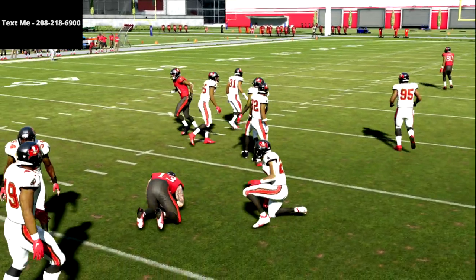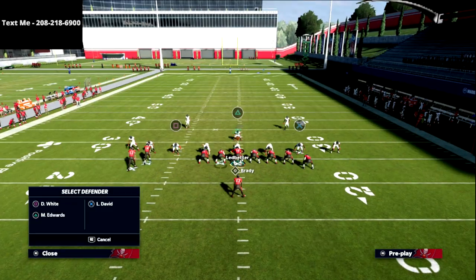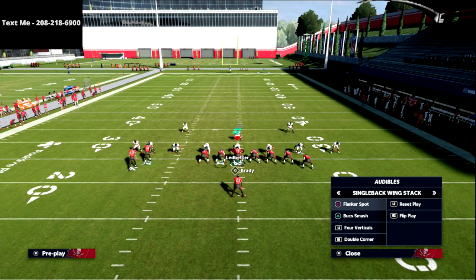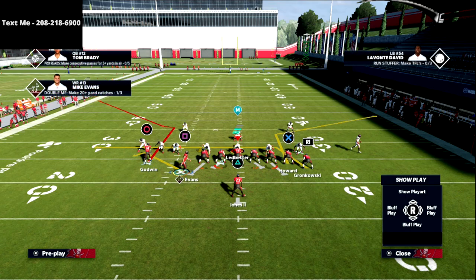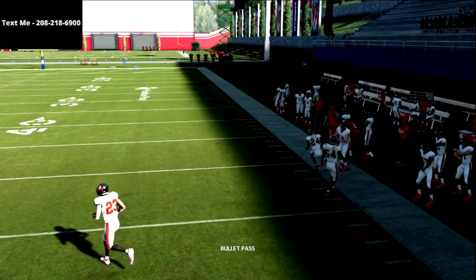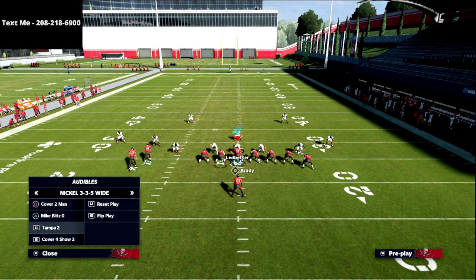We're forcing our opponent to play some underneath zones — they can't just sit and blitz, but they also can't play max coverage. This is a great concept for max coverage because it's a high-low on both sides of the field with these little drags meshing well together. The corner opens up because the spot routes compress the zones underneath.